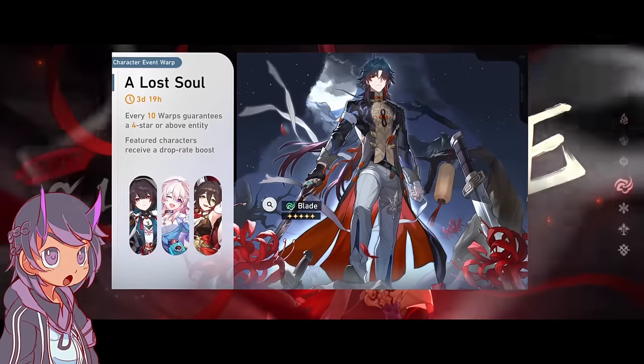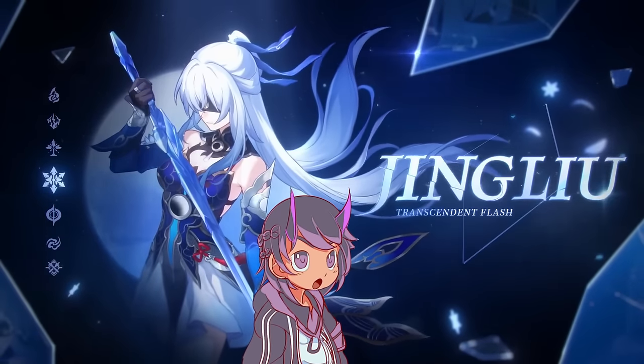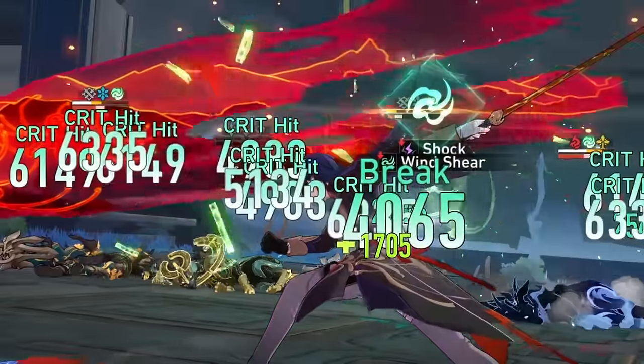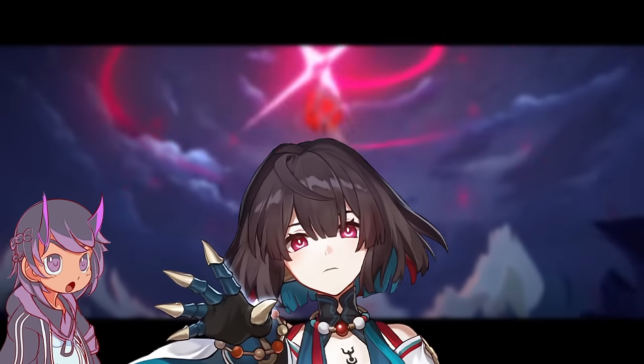During the first half of patch 1.6, I decided to pull for Blade - not only because I think he's very cool and edgy and hot, but also because he makes an incredible dual DPS combo with Jing Liu. They're both very skill point neutral characters that can output high damage without draining the entire team's skill points. I also decided to pull some copies for Xue Yi, and here's how the pulls went.